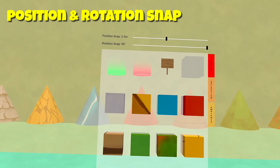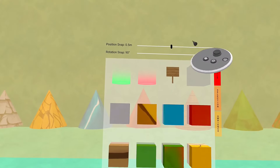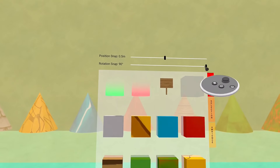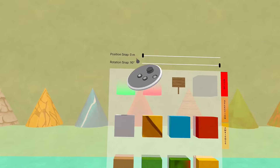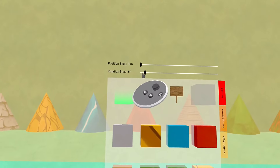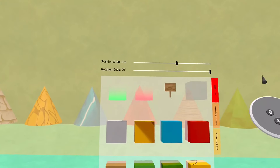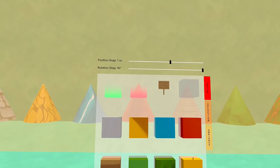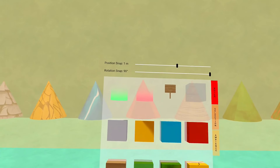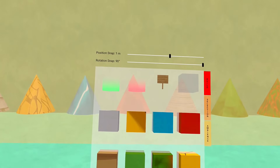One last little thing on the editor that's changed, and this is something I really like: normally the position snap and the rotation snap defaulted back to zero or the lowest settings. Now it will remember your settings — whatever you set them in, if you get out and come back in, it remembers those. That also helps when you're building because you're not putting things down at different angles. I find it really helpful.